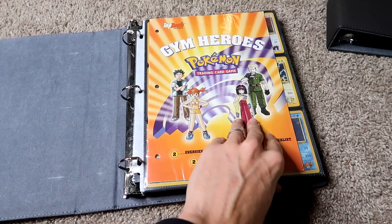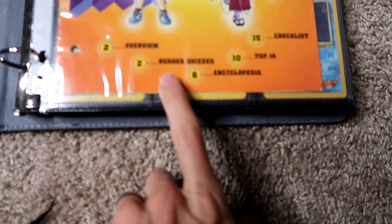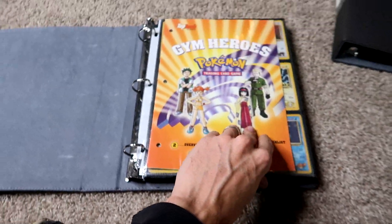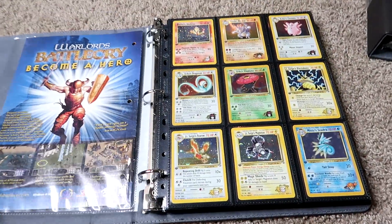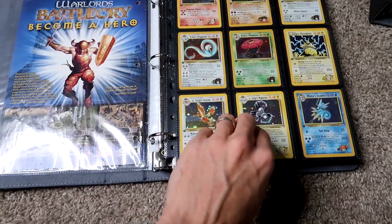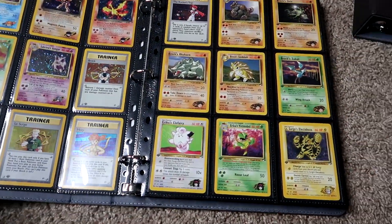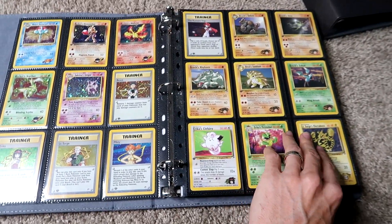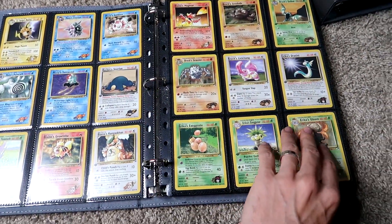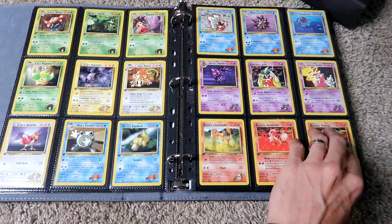Here's another insert for Gym Heroes. These are so cool — they've got different overviews, quizzes, encyclopedia entries, top 10 lists, checklists — there's just so much cool information in them. They're actually ridiculously difficult to find as well, so I just got lucky and picked them up in a collection. I absolutely love the Gym Heroes and Gym Challenge sets — they're definitely some of my favorites. The artwork within the non-holo slots is arguably some of the best ever created in Pokémon.